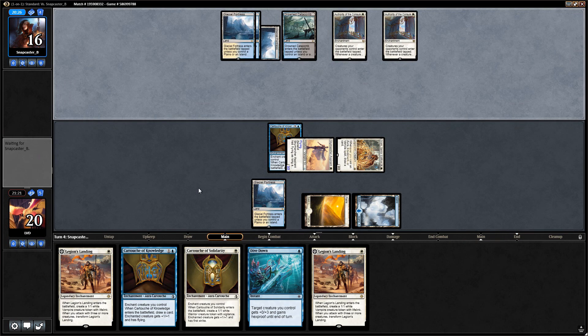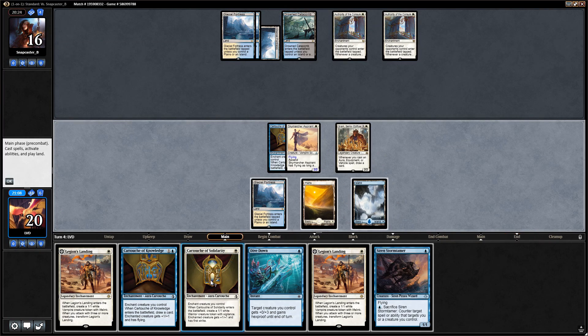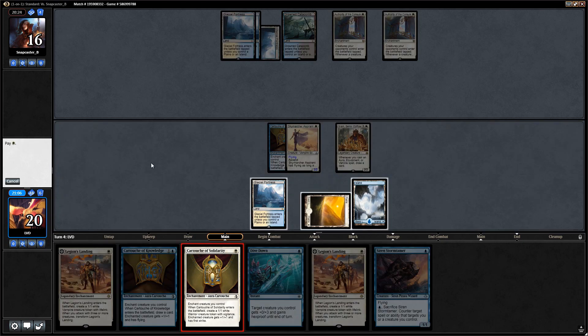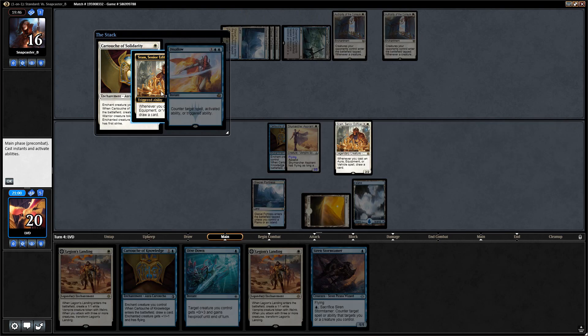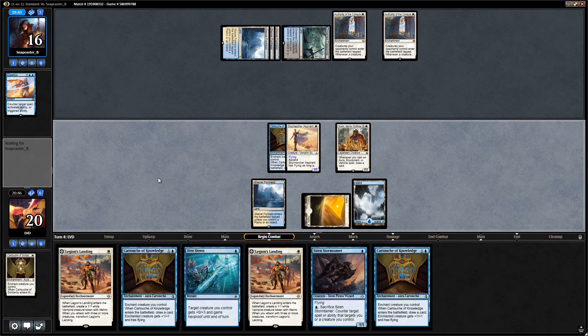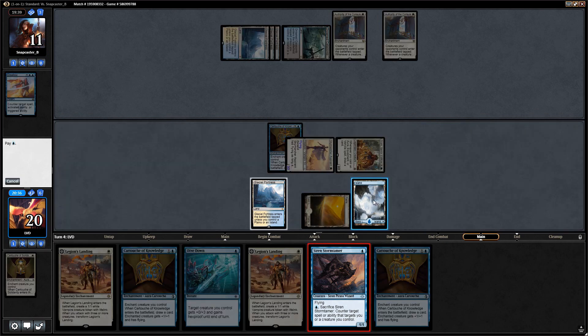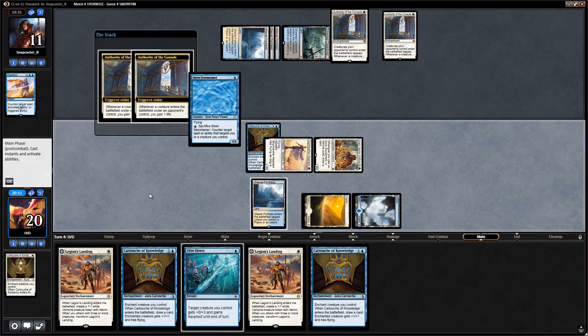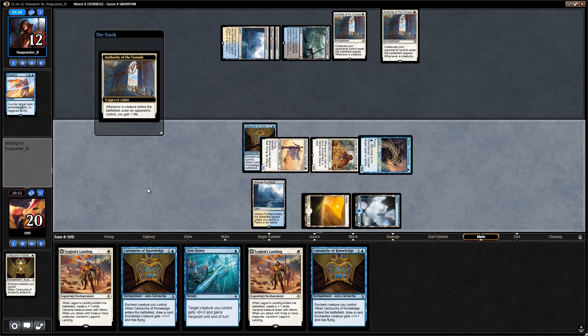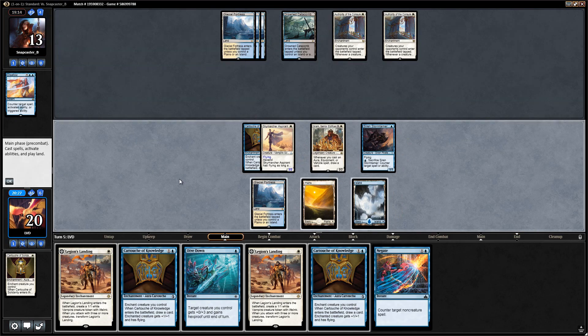Opponent with lots of enter-the-battlefield tap lands — they haven't found their basics yet. We get to untap. I think we play the Cartouche of Solidarity even though it gains our opponent a bunch of life. Opponent has a Disallow on the cartouche, but we still get to draw a card from Sram. We picked up another cartouche. I think we just attack for five and then we have to decide whether to play the Siren Stormtamer or Legion's Landing while keeping up Dive Down.